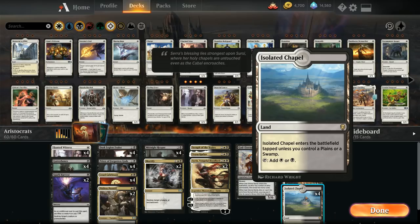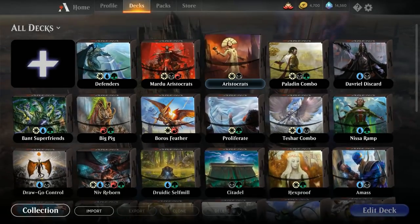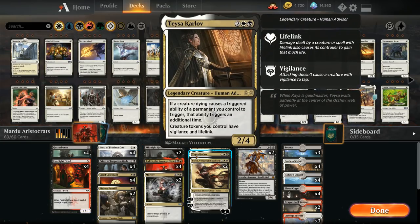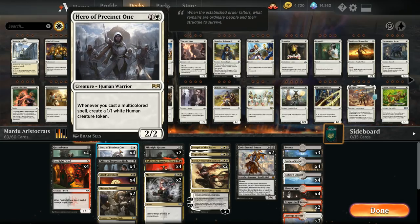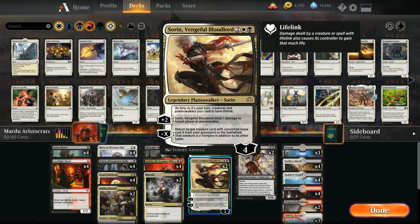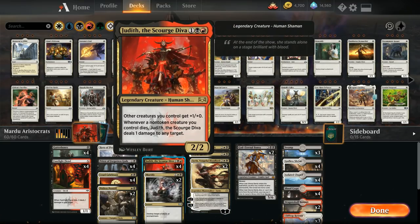Now let's look at the Mardu build differences. At one mana, instead of Hunted Witness we've got four copies of Footlight Fiend — a multicolored creature that deals one damage to any target when it dies, synergizing with Teysa. Instead of Dusk Legion Zealot, we run four Hero of Precinct 1 since we have more multicolored cards. The Hero generates a 1/1 token whenever we cast a multicolored spell. Our multicolored cards are the four Footlight Fiends and four copies of Judith the Scourge Diva.